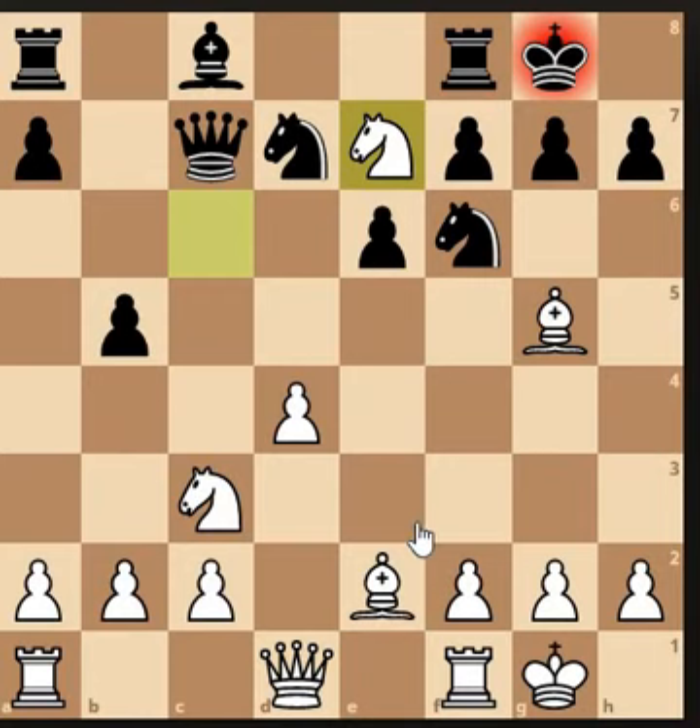That was a nice example of attacking key weak areas of the opponent's position and then working our way towards the king area — which is the strategy behind identifying weak areas and making them strong for ourselves.